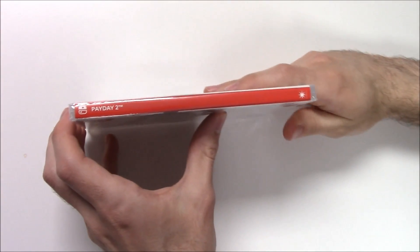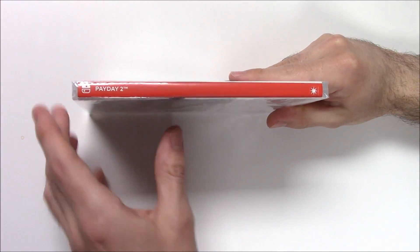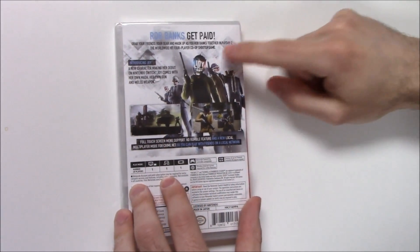Moving on to the spine — of course red for the Switch — there's the Starbreeze logo once again and the title. The top shows us that this is a y-fold copy.